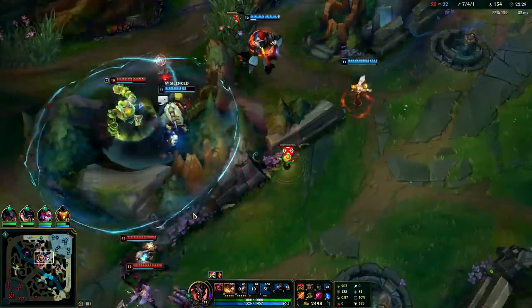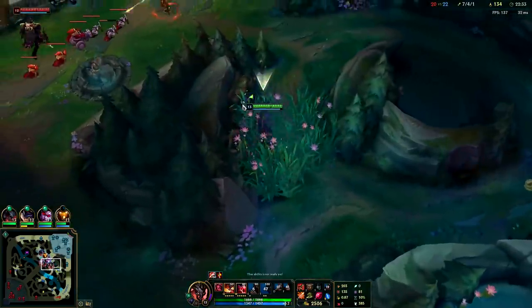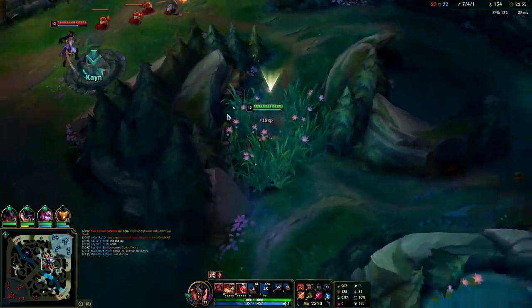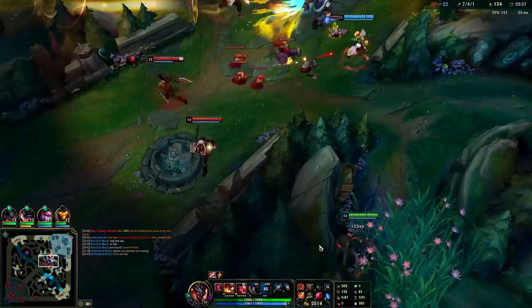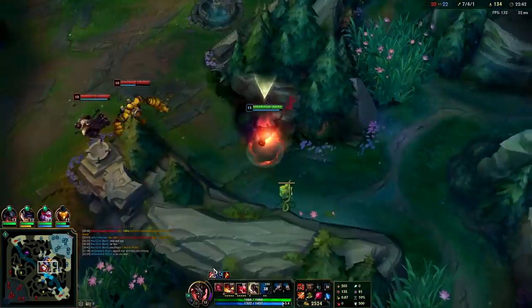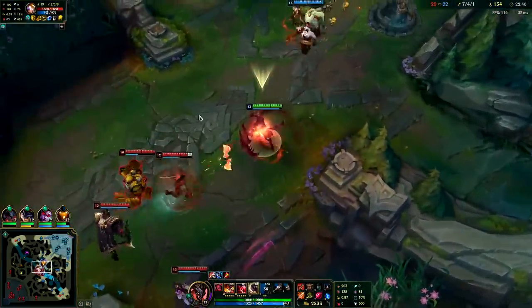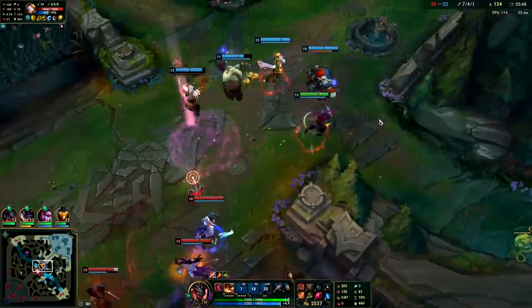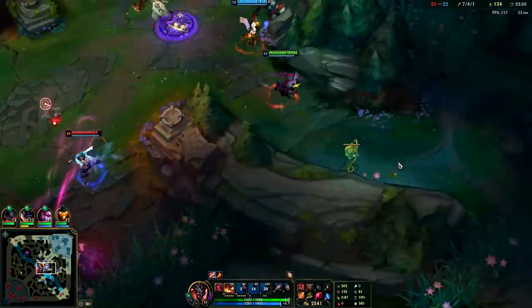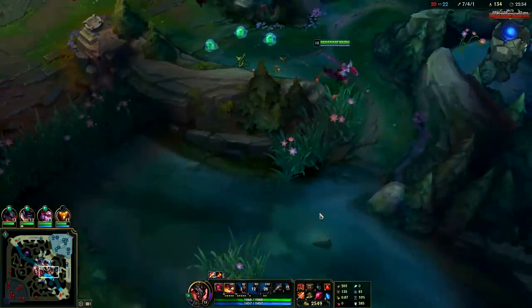Oh, at least no one was there to follow that up. The Blitz hook doesn't do much unless the team follows it. My ultimate is still down so this isn't an ideal fight. Opening up with your W isn't great — if you have to use W in that situation you're usually just using it defensively. Like there — I didn't want any of them walking into me so I just tossed it out.